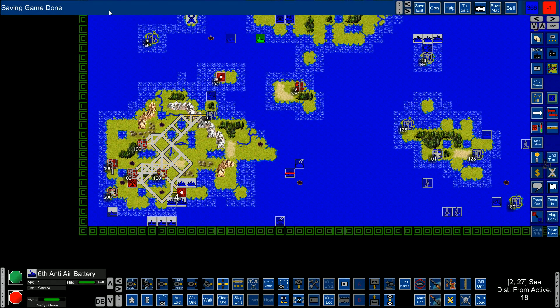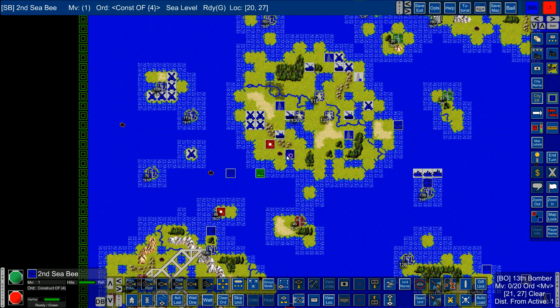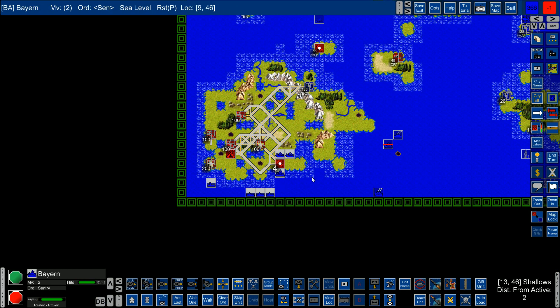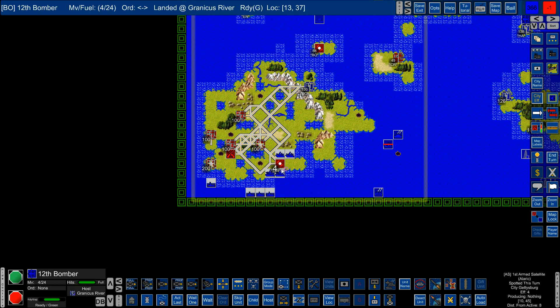Hey guys, welcome back to Empire Deluxe Combined Edition. Still a bit scraggly here but we're doing pretty good against red. We're trying to take this city here - the city of Manila. Got a lot of ships here but they have a lot of units stationed inside the city, so I'm gearing up. We have one bomber right now, gonna get more. We can ship him over using all my cruisers and transports here to knock out his units that show up.